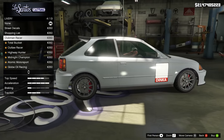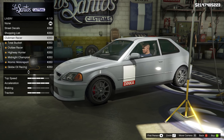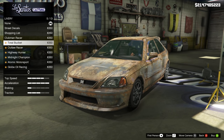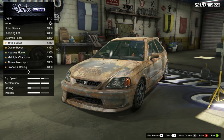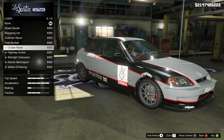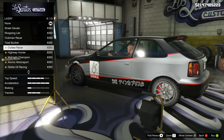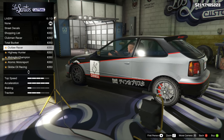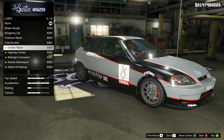The next one is Clubman Racer. It looks like there should be a number where a white square is, and then Dinka underneath — but it's just blank, so I don't get that reference. The next one is Total Bucket, which is the fake rusty or patina look. I like the rusty look on some vehicles, but just not on a tuner hatchback. After that is Outlaw Racer, which I really like — it's sort of a two-tone or three-tone with Japanese writing on the bottom of the door sill and sponsorships like Atomic.